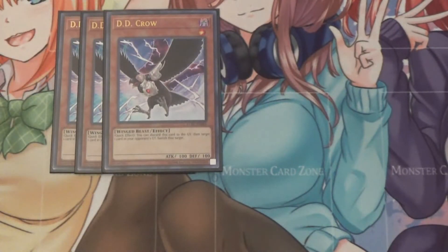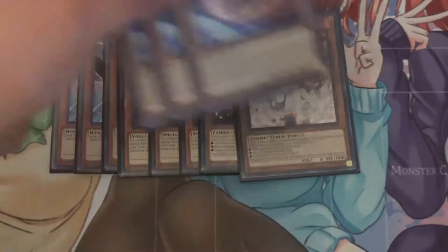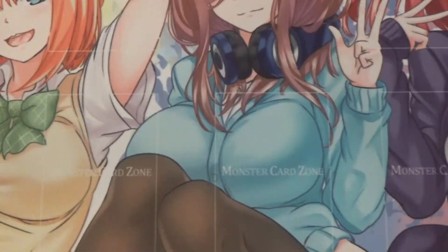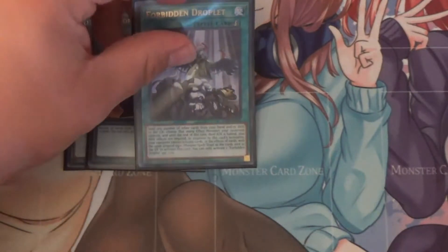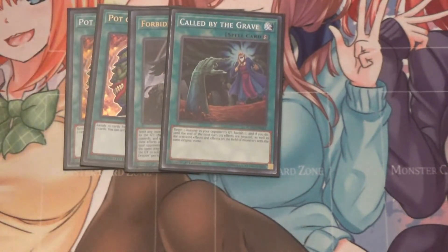I do run some hand traps in the form of three DD Crow, three Droll and Lock Bird, two Ash Blossom, three Nibiru, and three Effect Veiler. I run a bunch of hand traps in this deck. Moving on to the spells, I run two Pod of Desires, considering I run pretty much all the insects at three minus the Galaxy Worm, so the chances of it backfiring are very small. I also run one Droplet and one Called by the Grave, because you definitely don't want to get hand trapped. Another option you could put into this deck is Cross-Off, since you run so many hand traps — it could just nicely slide in.